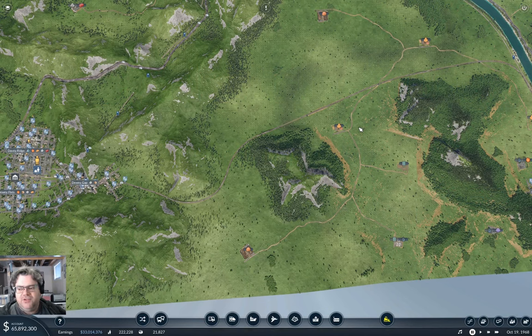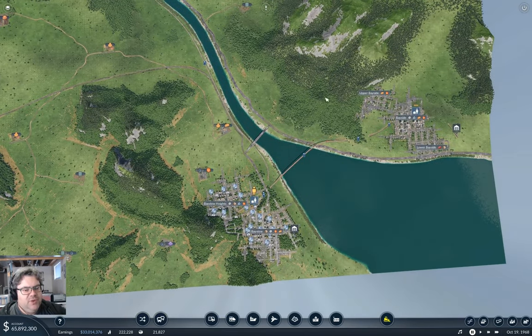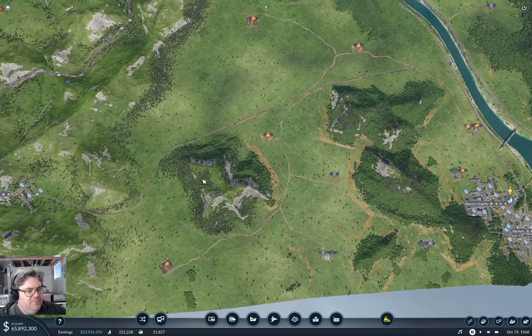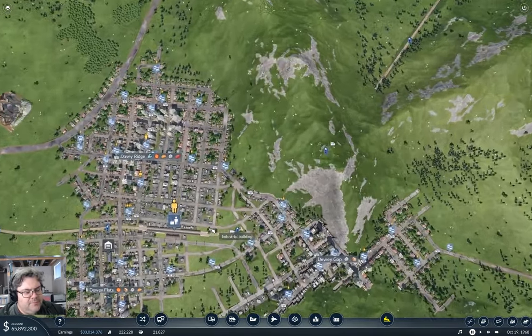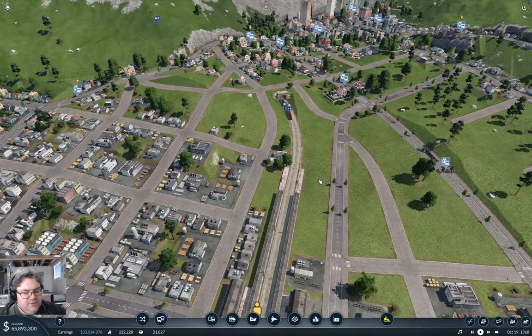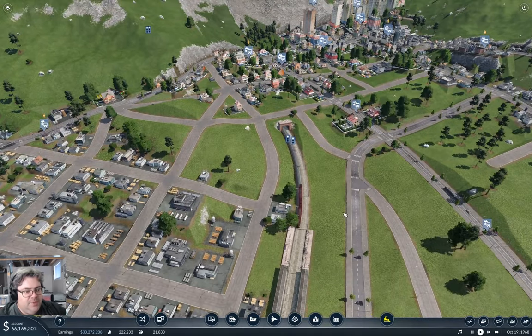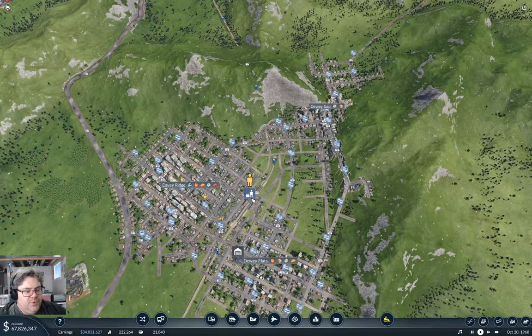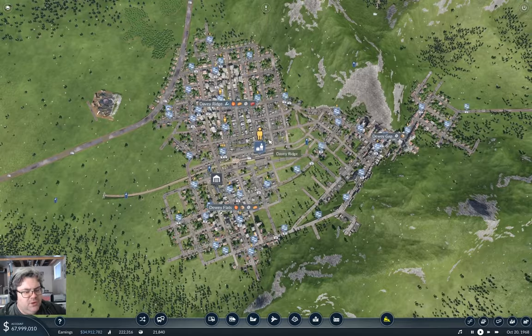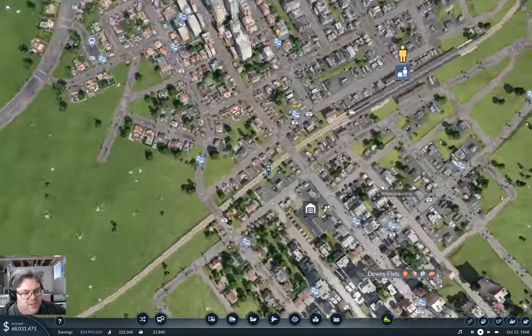Hey everyone, welcome back to Transport Fever 2 on the Flattop County map. After we got a rail connection up into Bayside, I'm going to complete the loop on the main rail line. That means I'm going to need to split the running here, and I think I can possibly get away with sharing the track for this leg, so I'm going to try that.